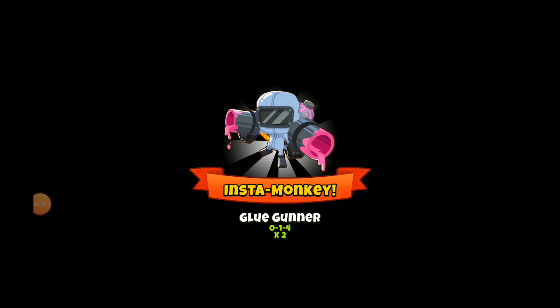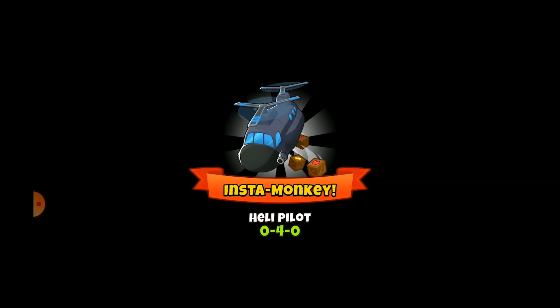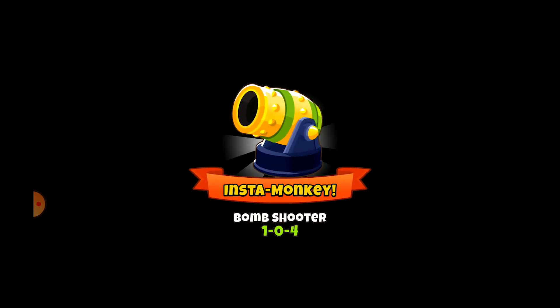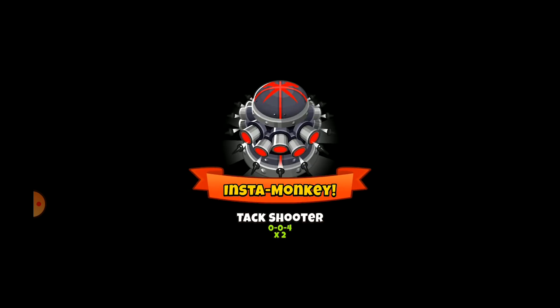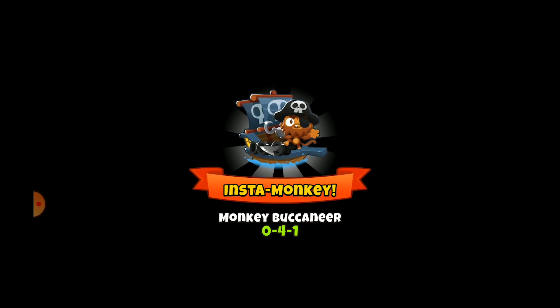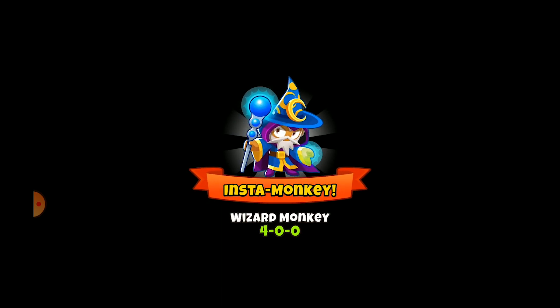Let's take a look at the Instamonkeys. Two zero-one-four glue gunners — eh, maybe okay. Two tack shooters. Ninja's not bad. Monkey Buccaneer's not bad. Wizard's not terrible, might not be that bad of a choice. A set of ten of them.